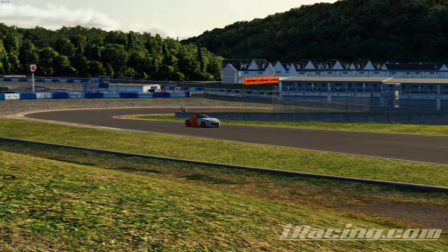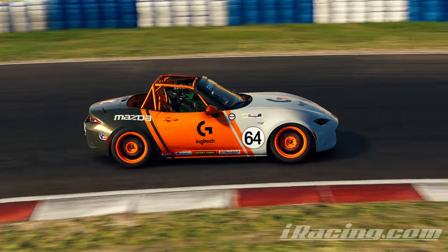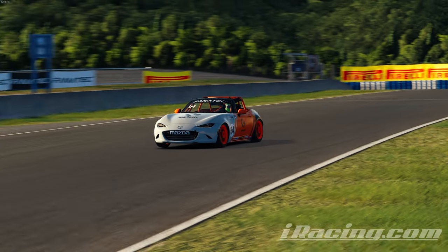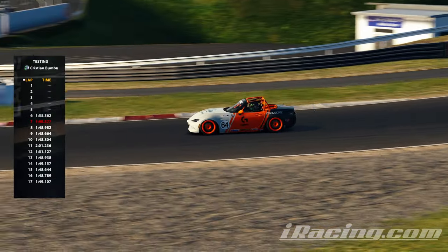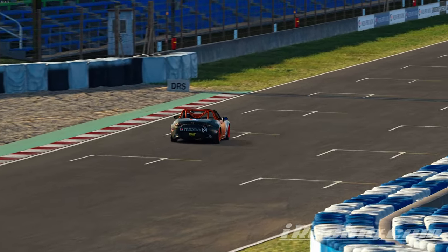After I watched some track guides and took mental notes about braking points and the lowest gear I needed to downshift to in each corner, I did some more practice sessions. TLDR of my practice: I got to consistently doing 1:48 laps. So I ended my Saturday on a high note, with a plan to do my first ever race in an official league Sunday morning.